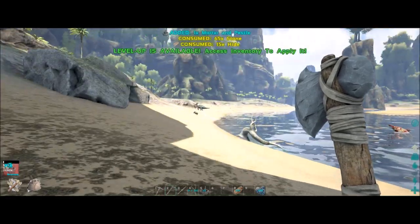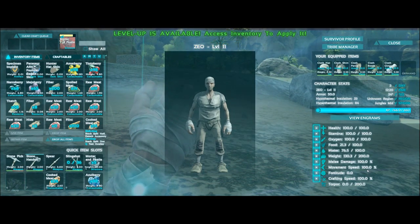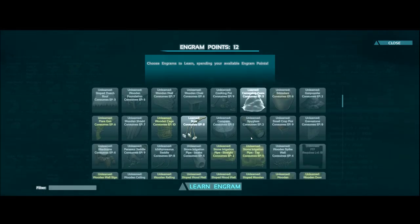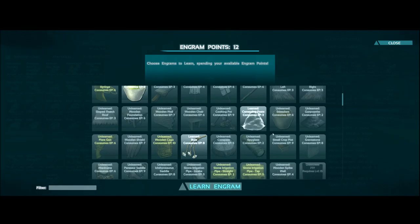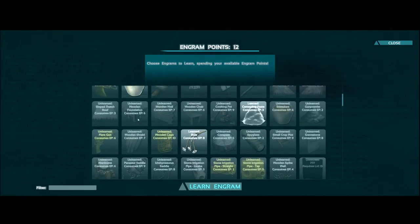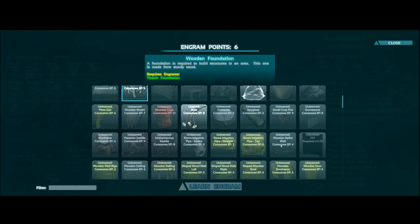We're still way down on weight, so let's go into inventory and level up. I usually go about 400 or so for weight, because that gives you plenty for building. Weight is so important, so I'll just keep pumping that. Let's see if we can unlock anything — can't get that yet. Wood railing — doesn't look like we have any fence foundations yet, or I'm just completely missing them.